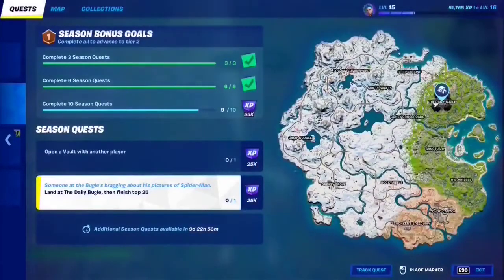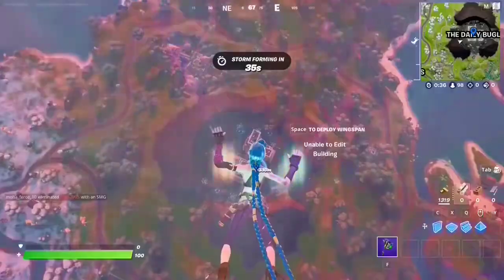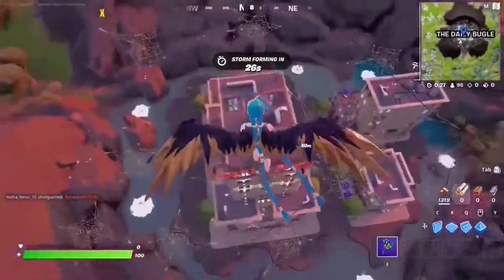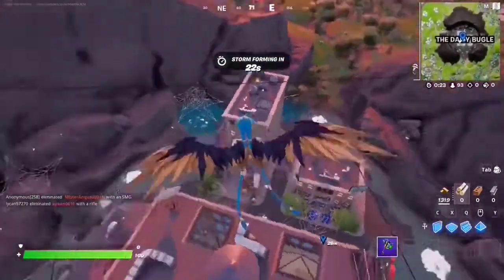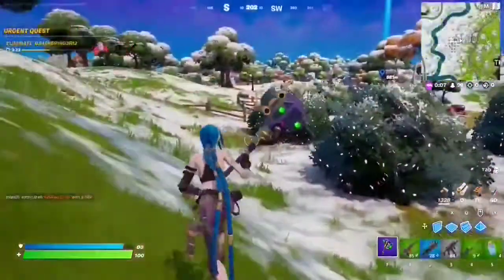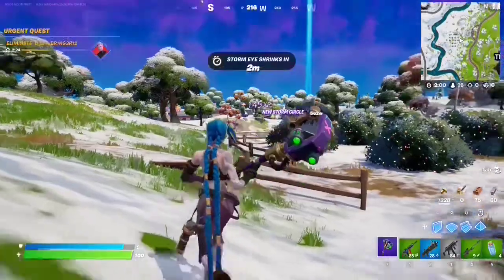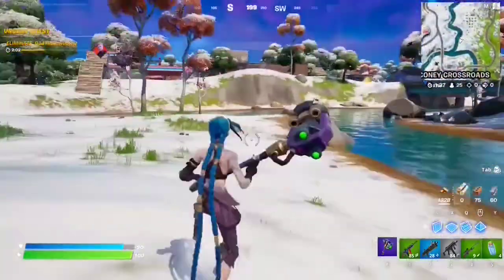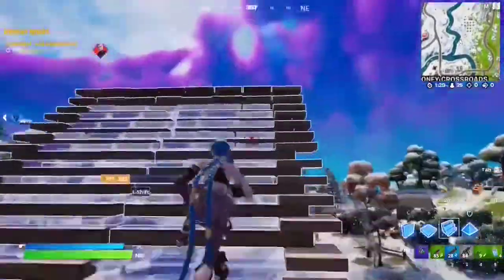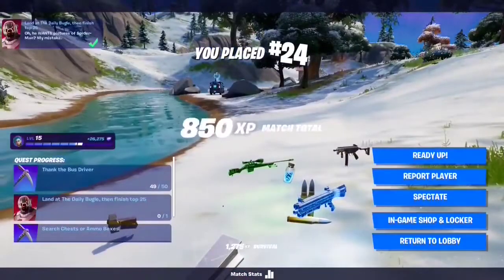For this seasonal quest you have to land at the Daily Bugle then finish top 25. You need to land right here in the middle of this volcano area — this is the Daily Bugle. Once you land, just survive until top 25. If you're good at the game go fight, if not just hide in the bushes and play the waiting game. It's top 26 right now — one more and we complete the quest. There it is, top 25. We just need to jump off a ramp for it to count.